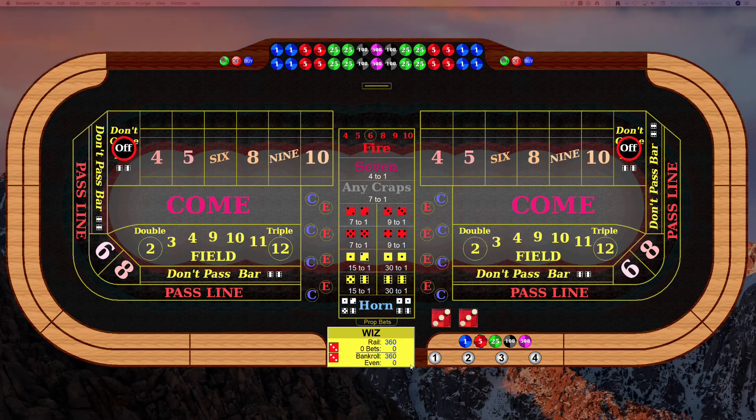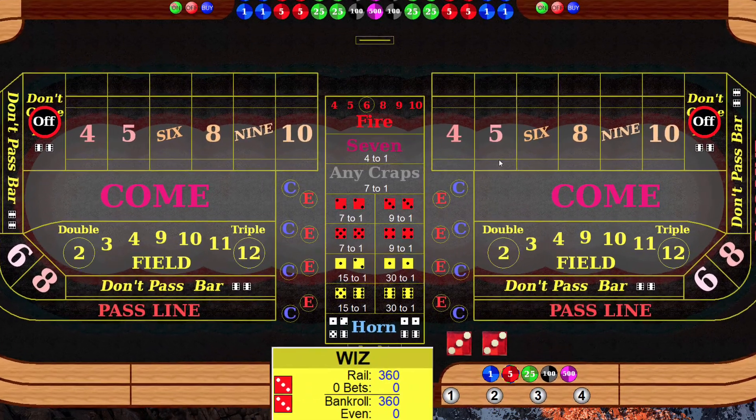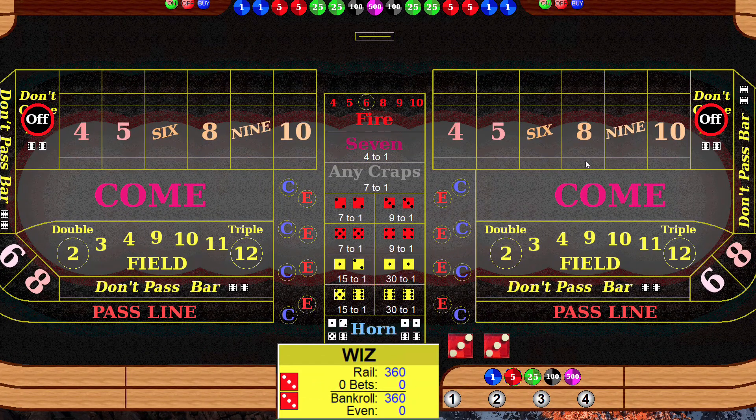We'll be trying a new strategy with a new bankroll of 360. Basically we want to place all of our inside numbers, we'll be paying the pass line, and the object is — well, let's just play along and I'll explain it as we go.